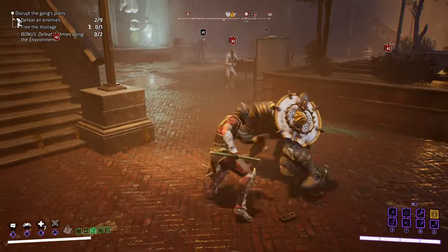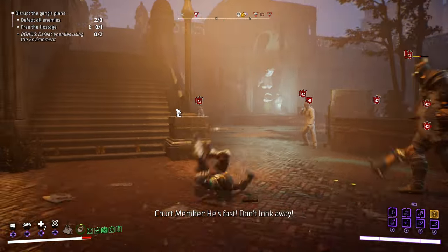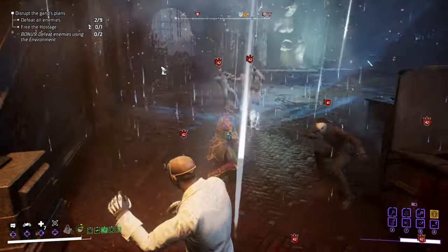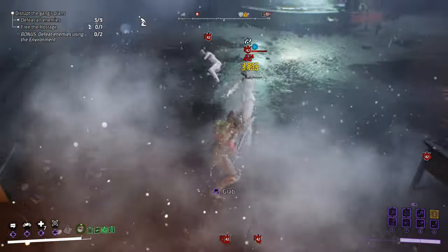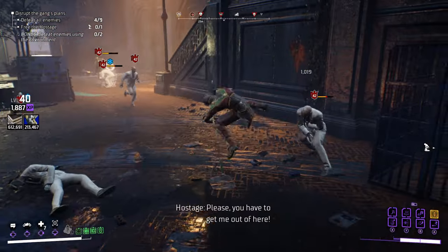Let me begin this series with Robin. Robin is the quickest and most light-footed of all 4 characters. He is squishy and does not hit that hard compared to the other 3 heroes. His strength is in the stealthy approach to combat and the application of elemental damage against enemies.